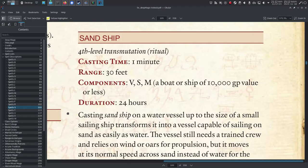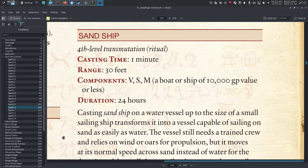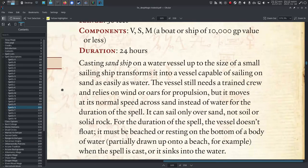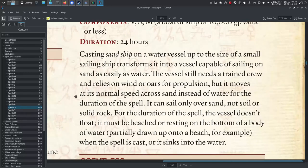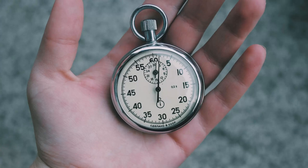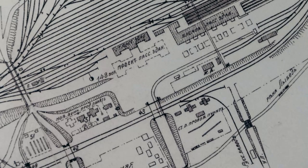Sand Ship from Deep Magic might just change traversal for your Southlands campaign. It transforms a sailing ship into a vessel capable of sailing on sand as easily as water. The vessel still needs a trained crew and relies on wind or oars for propulsion, but it moves at its normal speed across sand instead of water for the duration of the spell — it can sail only over sand, not soil or solid rock. Some spells you can imagine immediate uses for; some are almost oddly overly specific. But for some players, the fun challenge is in figuring out how to use or abuse those situational spells at unexpected times and places.